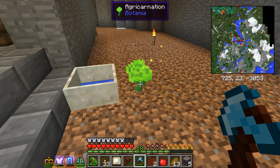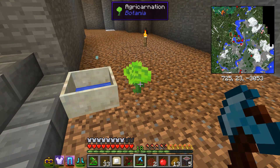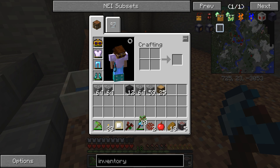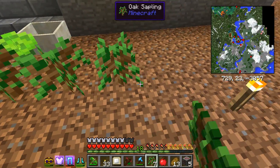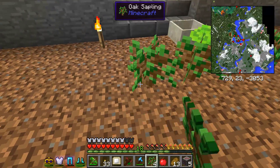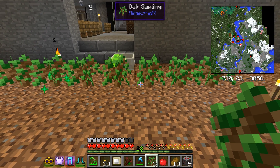Right here we've got an agri-carnation. Agri-carnations — I don't have my book with me — but basically the way this thing works is it acts like bone meal. What it does is it accelerates any crops in front of it in a certain radius. One, two, three — I think that's about the range. And you can see the little bone meal effects going off on it.